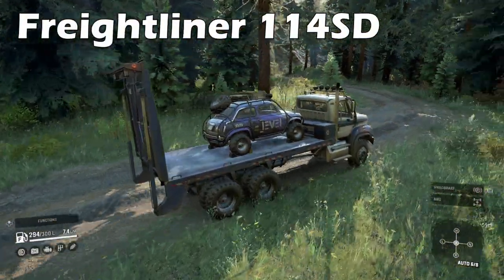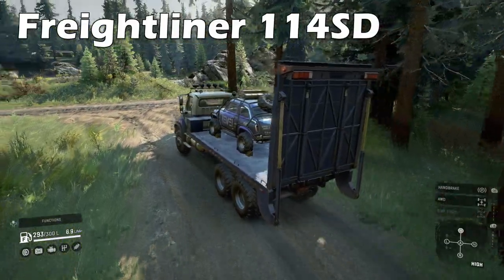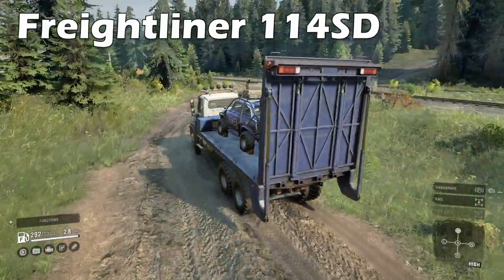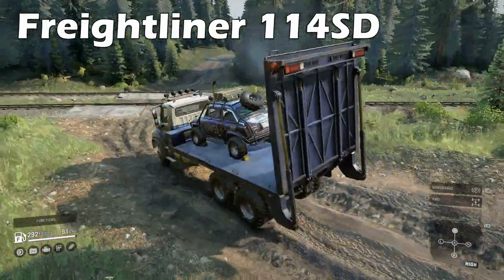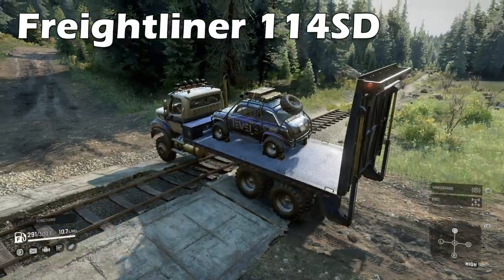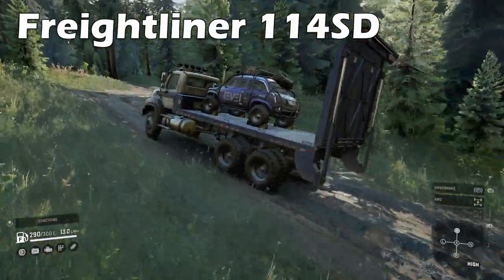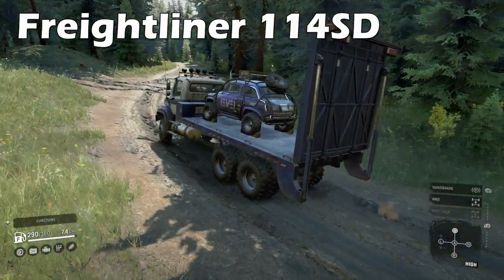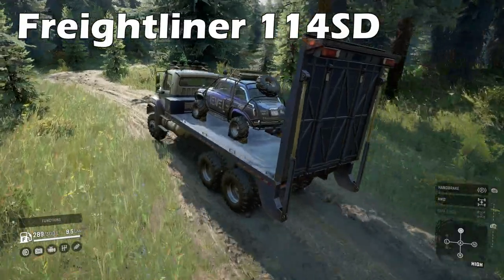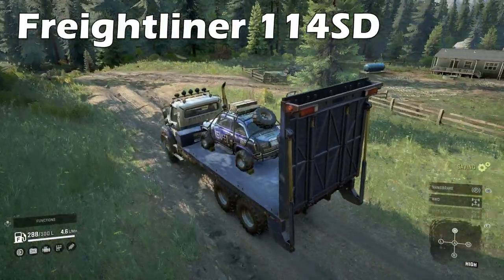The Freightliner 114SD is a truck that flies so under the radar for most people, and honestly I've barely used it myself. It's part of a group of trucks that are mostly the same in performance and characteristics — a diluted group of off-road class vehicles. You can equip most addons and it has a solid 300 litre fuel tank, though you'll just burn through it all when all wheel drive is on, being a toggle. Diff lock is also on a toggle so you'll have to micro through terrain with varying conditions. Fairly nice to drive and with a low centre mass — there's no harm in trying it out, but you aren't really missing much. It's as vanilla as it gets.